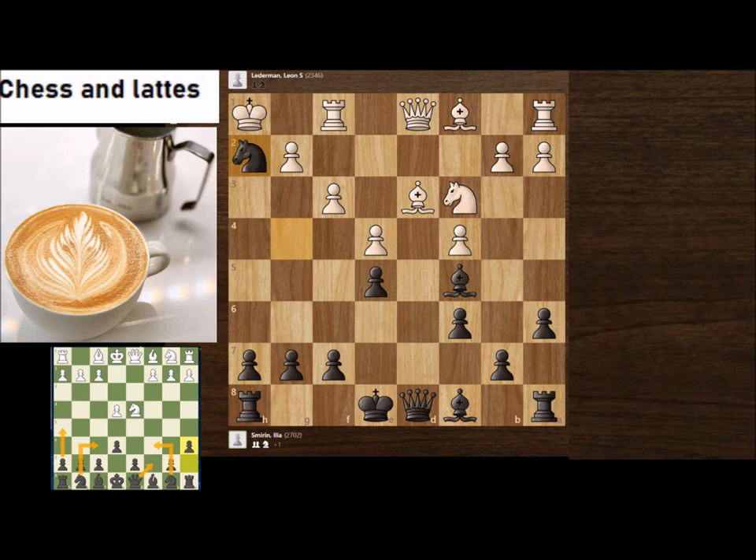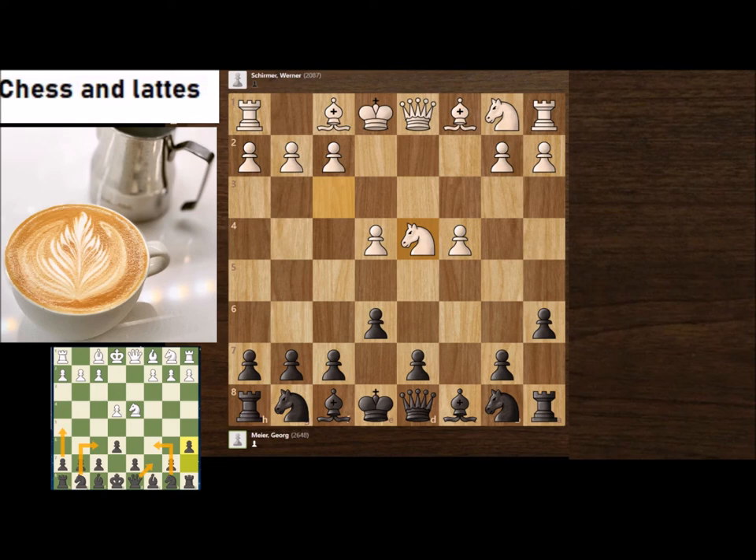Now let's look at a second game where White was a bit stronger, playing the c4 move. In our second example, after Nf6, White decided to defend e4 with Nc3. In a previous game, White chose Bg3, and after Nc6 we saw how e5, Bc5, and Ng4 was crushing for Black.